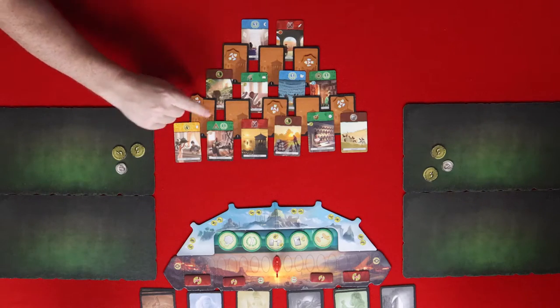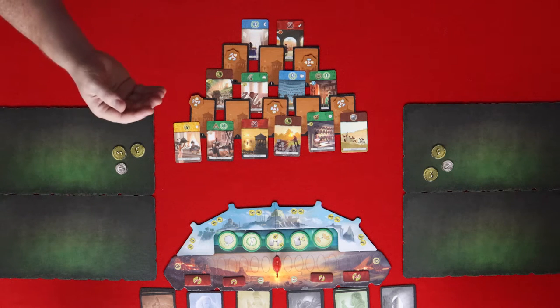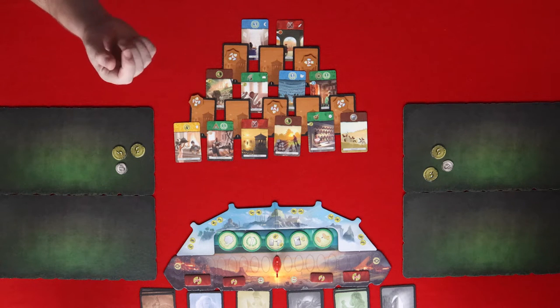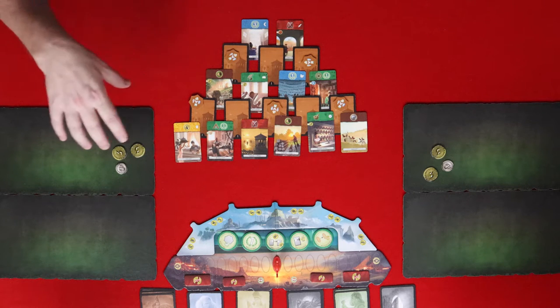There are also these little symbols on some cards called links. Sometimes the cost of a card will include a link, and instead of paying the resource or money cost, you can use the link to build it for free if you have that link in your city.